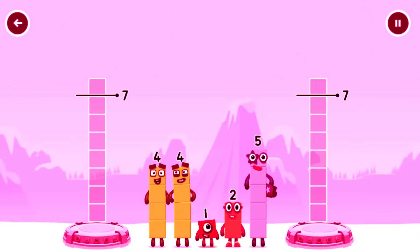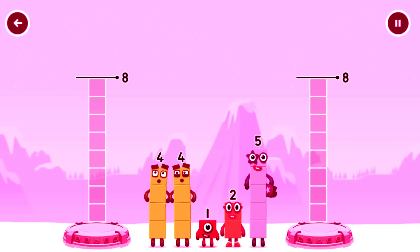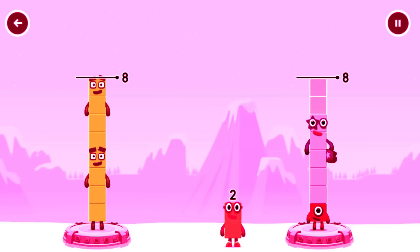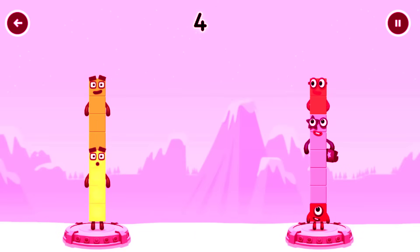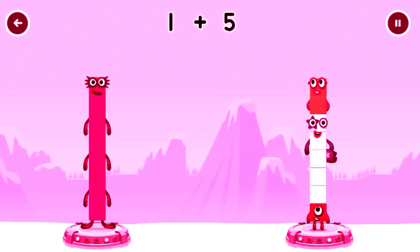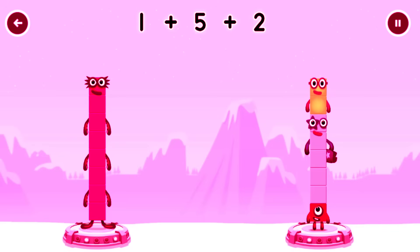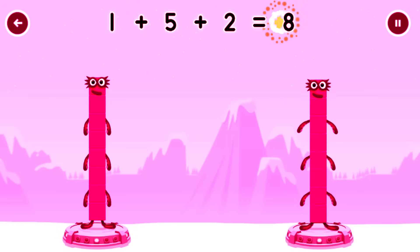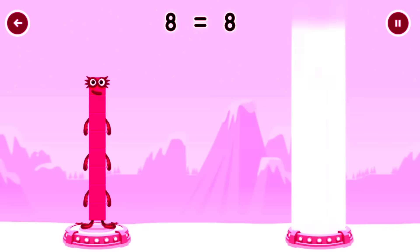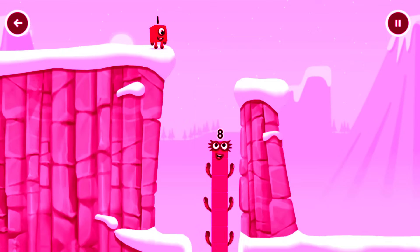Share the number blocks evenly to make two groups of 8. 4, 4, 1, 5, 2 — you've got it! 4 plus 4 equals 8. 1 plus 5 plus 2 equals 8. 8 equals 8. I am 8! Fantastic!